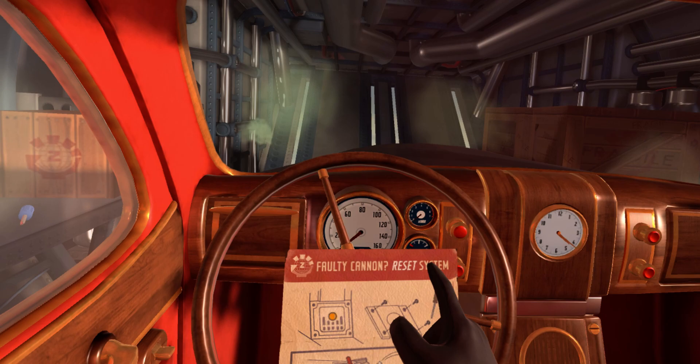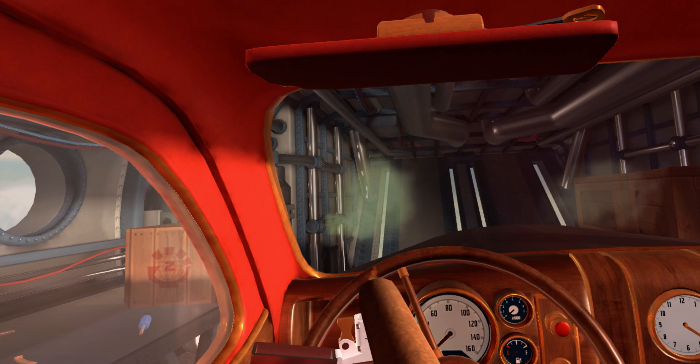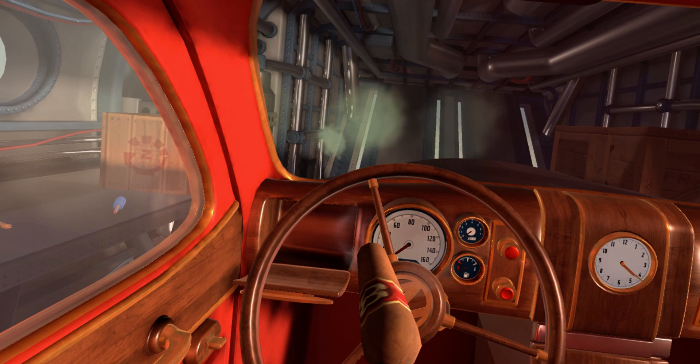Some parts are pretty important once you find them. This says 'faulty cannon reset system' — at some point we'll probably need that. Keep it there. There's a little drawer here. If you want to be fancy, you can take a cigar and light it up. Very fancy, right?